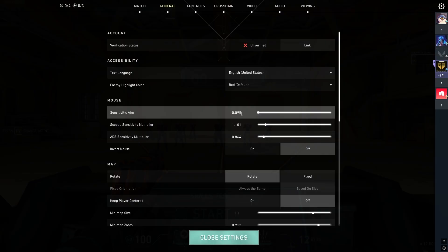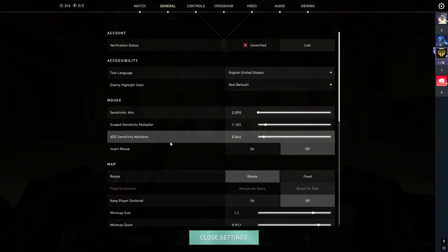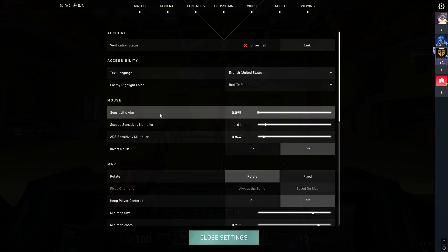If I use a sensitivity higher than 0.1, I like to keep the scope sensitivity multiplier at just 1. For ADS sensitivity multiplier, I would honestly recommend lowering it — a range of 0.8 all the way to 1 is fine. But sensitivity is all personal preference, and I do have a dedicated video you can check out.